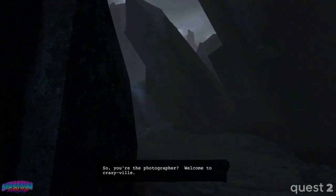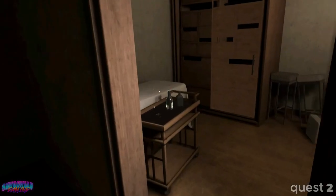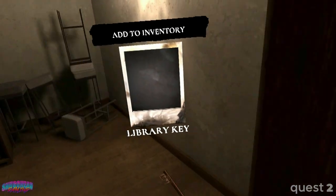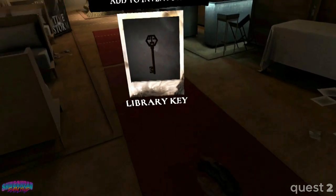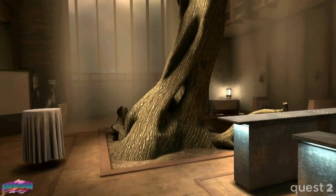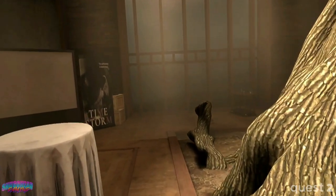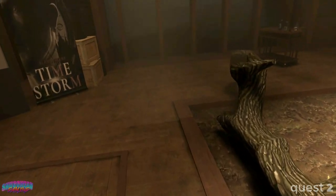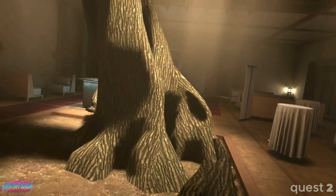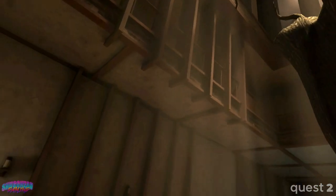Based on a tabletop RPG, Wraith: The Oblivion Afterlife sees you take on the role of a wraith, one of the restless undead. Roaming the Barkley Mansion with supernatural powers at your disposal, you seek to solve the mystery surrounding your death before hostile spirits destroy what remains of you. Set in the shared universe World of Darkness, this cult classic board game turned VR horror looks to be the next big creep fest in VR.